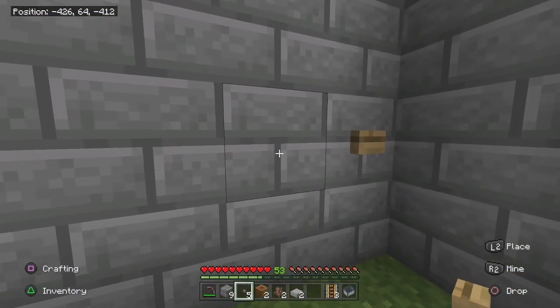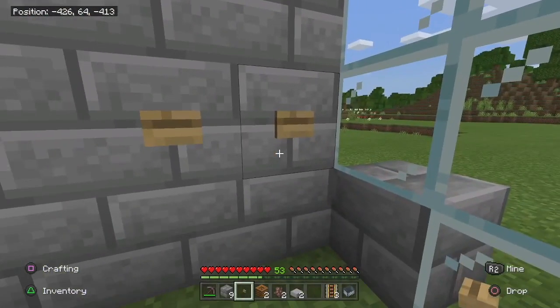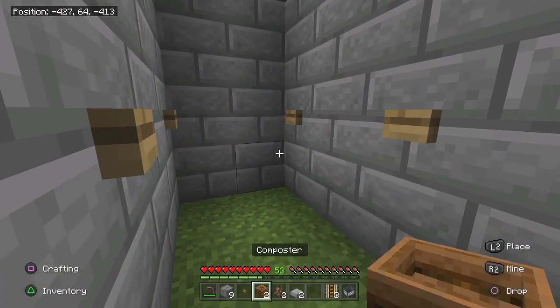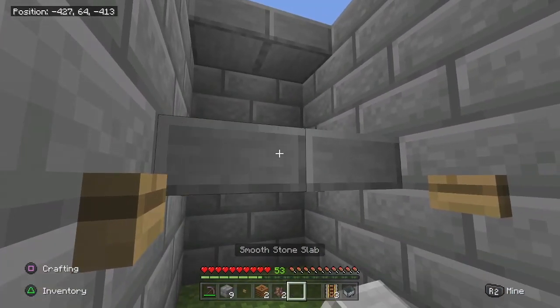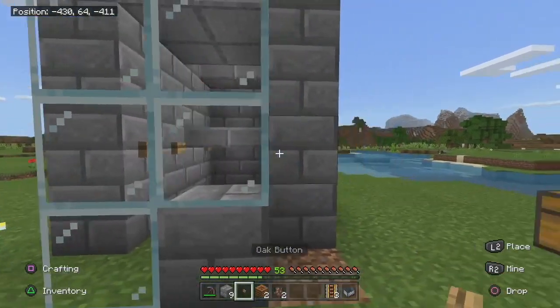Take out your slabs and place four here and two over here. Now drop down inside, pull out your buttons, and place one back here and one back here. Do not place one here — we're going to place the other two right here. We have one left over and that's going to be for our outside to trigger the redstone. Place your last two slabs right here.